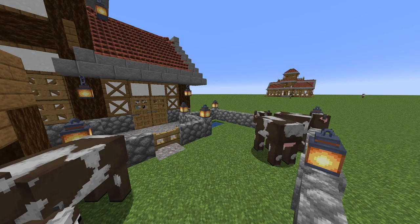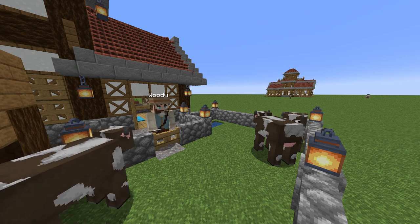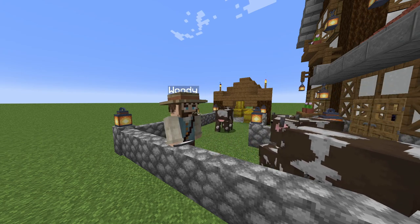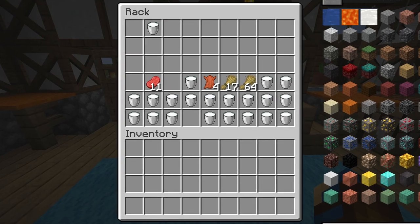Alongside breeding and butchering their cows, cow hands can also be told to milk their cows within their holding pens. They will require an empty bucket in order to do this, and will head out to milk their cows whenever they aren't breeding, feeding, or butchering them. They will then store the resulting milk buckets within their hut's storage for you or the colony's couriers to pick up and use.